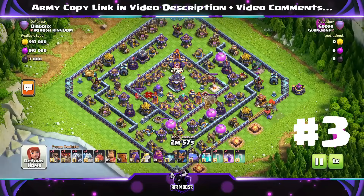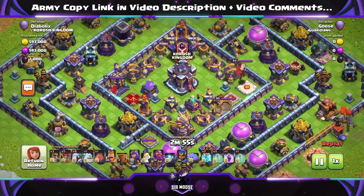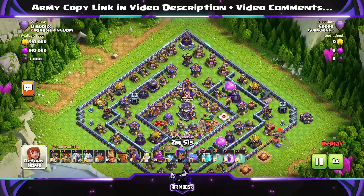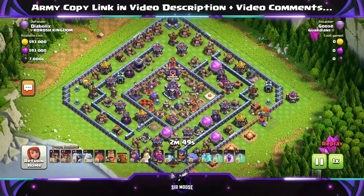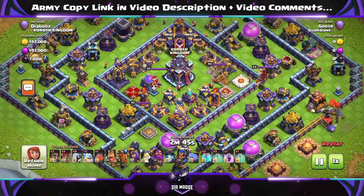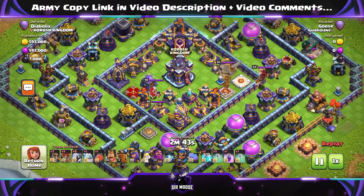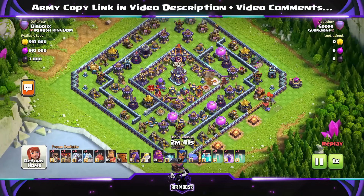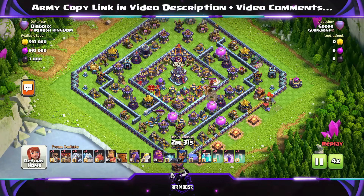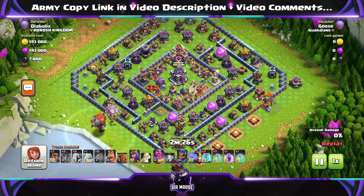So first up at number three, it's Goose - not Moose guys, Goose. Goose shared this wonderful attack using eight Electro Titans. Don't worry, you don't need to write down all of the troops - the army copy links for each of the armies showcased today are in the video description, and at the end of the video I'll put a screen up summarizing the troops, army compositions, clan castle troops, things like that. Let's see what Goose does.